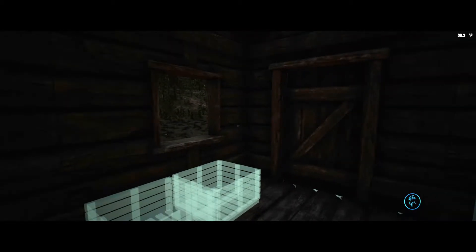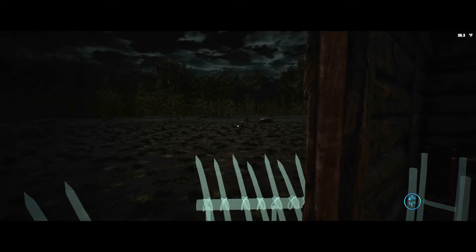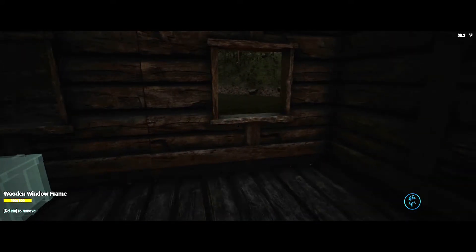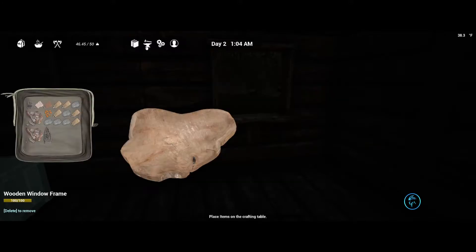I'm going to be building some storage. I keep hearing noises outside — I don't think the zombies come just yet. I've also been trying to craft a few things. I looked in the itempedia and it says I need one stick, one stone blade, and two fiber to build a pickaxe, so I need a workbench.